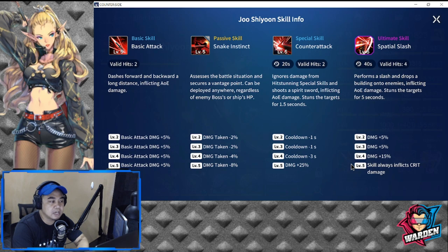In terms of his basic attack, he dashes forward and backward a long distance inflicting AOE damage — damage plus 20% at level 5. His passive skill is Snake Instinct: assesses the battle situation and secures a vantage point. He can be deployed anywhere regardless of any reboss or ship HP. Damage taken is a negative 16% for him up to level 5.